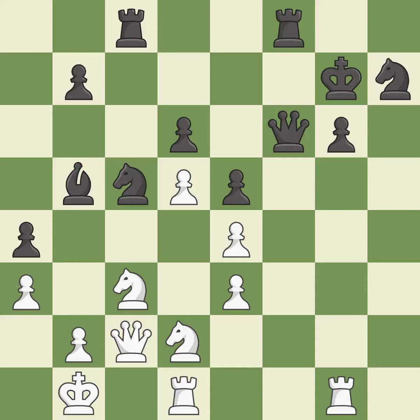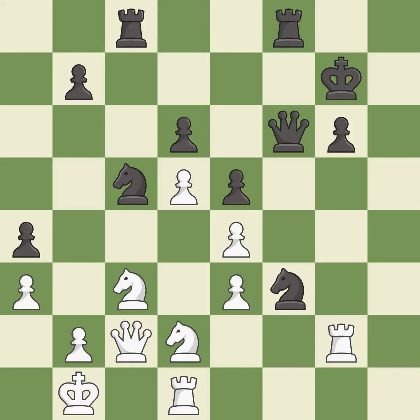This maintains the balance in material with a good trade — it is best. Recaptures — it is best. This mobilizes the knight, allowing it to control more of the board. This threatens to reveal an attack on a queen — it is best. White had an advantage, but now the game is close to equal — it is a mistake. This offers to exchange pieces of equal value. This is the only move that works — it is a great move. This moves the rook to safety — it is excellent.